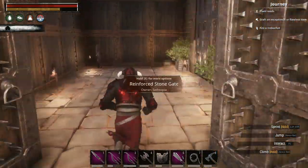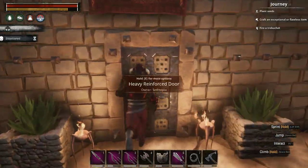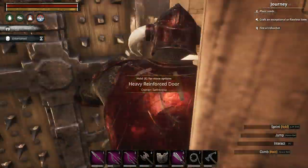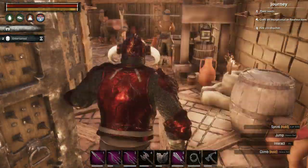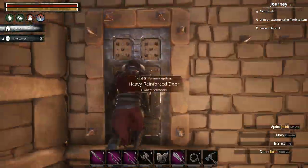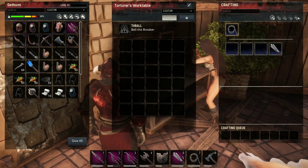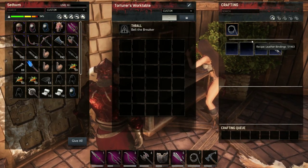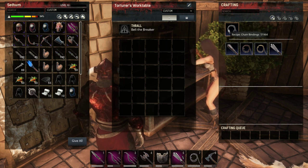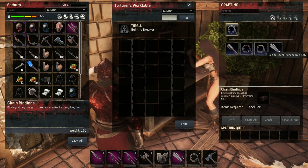Let me show you my main crafting area — I've enclosed it, and it includes all the cooking and crafting stations. Over here we have a torturous bench. When you unlock it, you'll want to have a thrall in there to unlock the high-end truncheons as well as the bindings. This is closer to the end-game content.